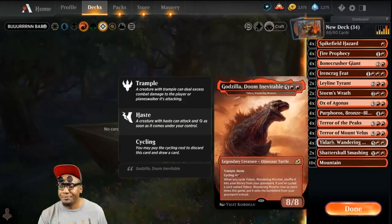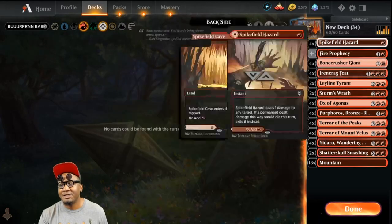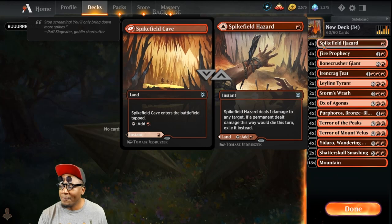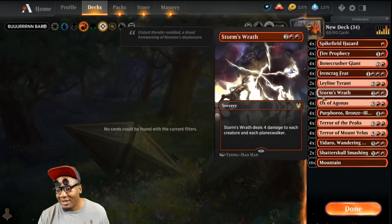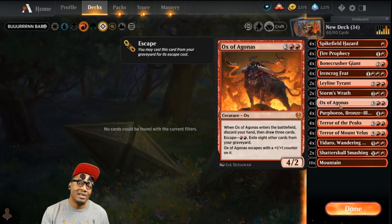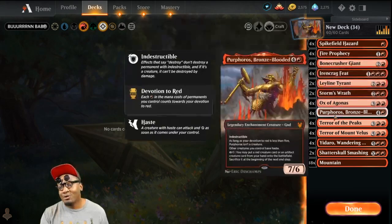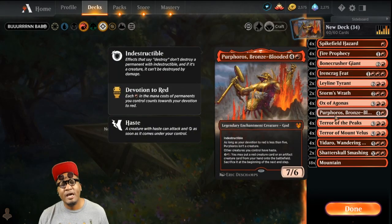We're running 24 lands total: 18 mountains plus the two Shattered Skulls and four Spikefield Hazard. I've only run this in best-of-one and this deck can literally run over and crush any deck. I've run over rogues, I've run over Azkanta. The Oxes are outstanding against mill — they mill your Oxes into the graveyard and that just fuels you to escape them and draw cards. This deck is very explosive and dominant.